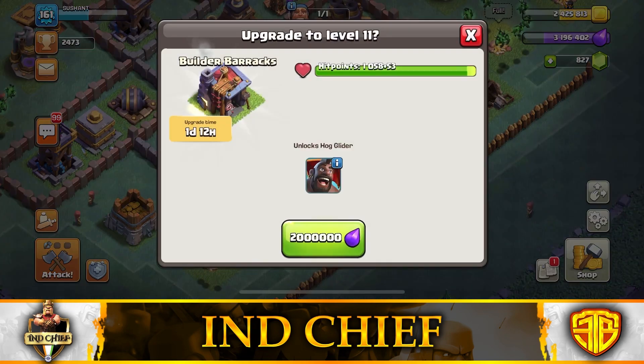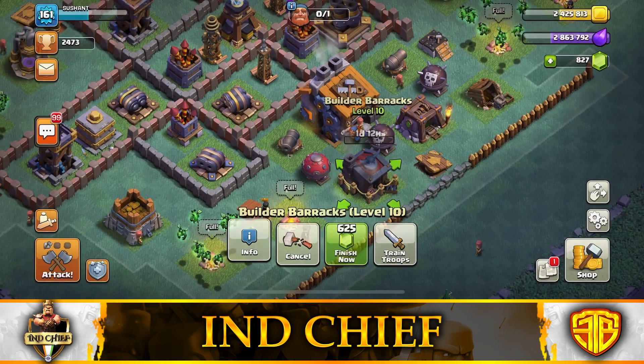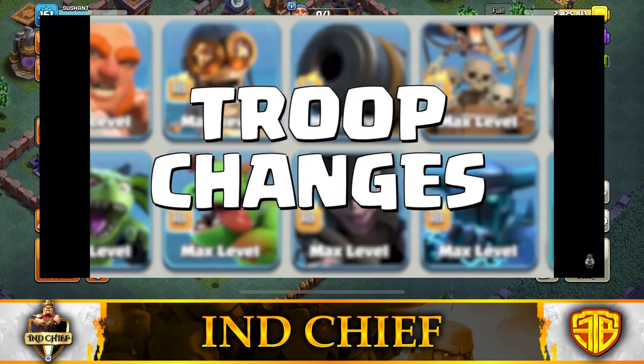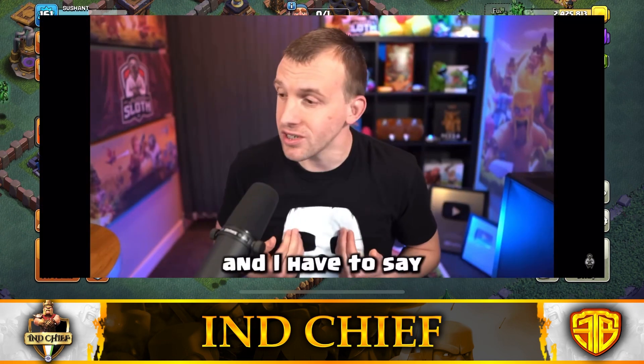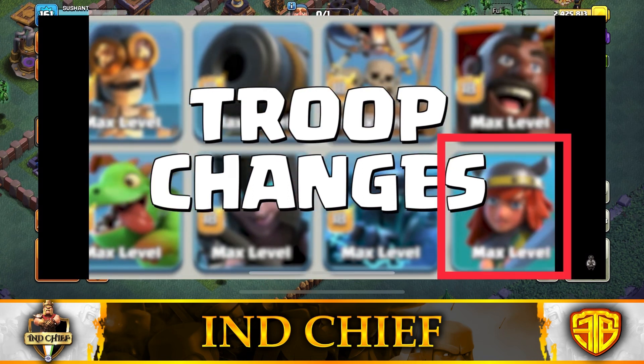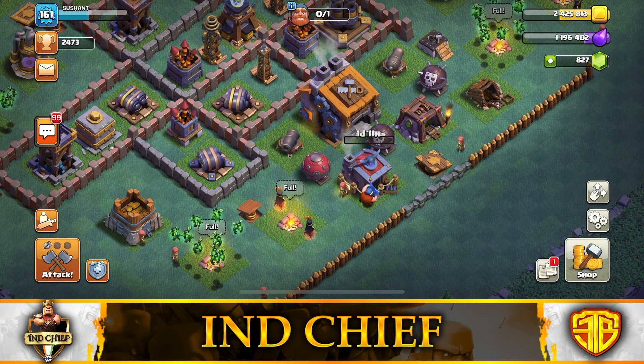Judo Sloth uploaded a video on the blog post related to the Builder Base 2.0 update. In the blog post, while explaining about the troop changes, he showed a clip where you can clearly see a new troop besides the Hog Glider. This troop looks like the Villager, and from this picture I think we are going to get a new Builder Base troop which will be very similar to the Villager.